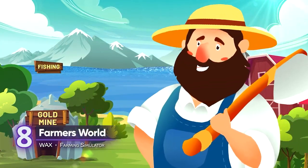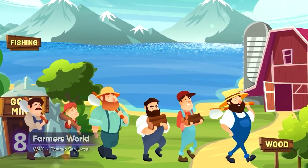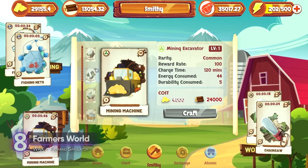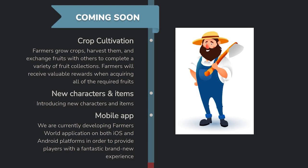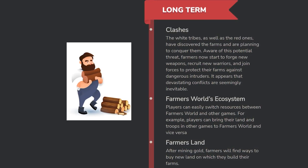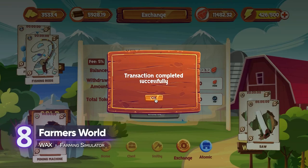8. Farmer's World. It's still in the very early stages of development and the current mechanics are pretty straightforward — your goal is to gather as many resources as you can, including food to restore your energy and wood and gold to craft and repair your tools. The game's future looks bright: actual crop cultivation is coming soon, along with new characters and items. What's interesting is the game's proposed fight-to-earn mechanics — you'll have a productive farm that you need to defend against raiders. Farmer's World is playable on any modern browser, and a mobile app is coming soon for both Android and iOS.